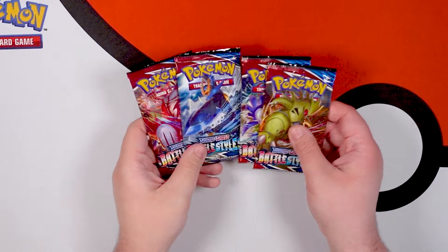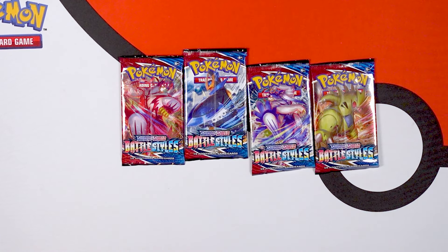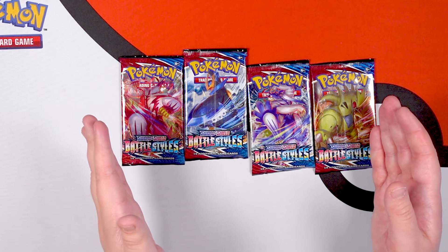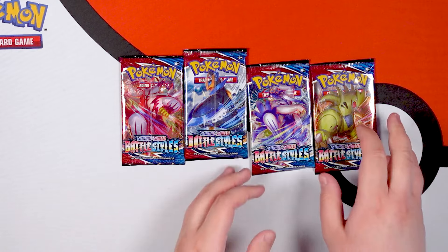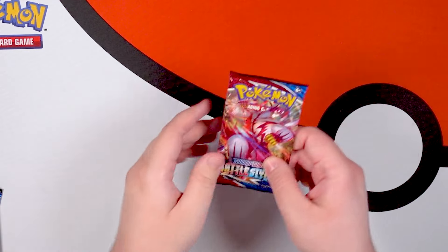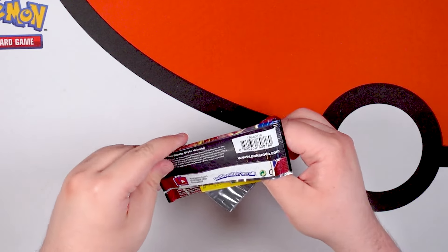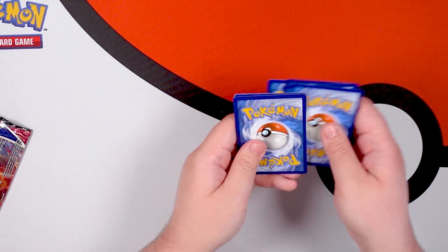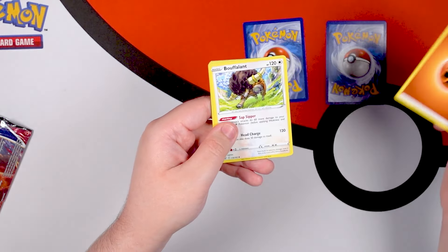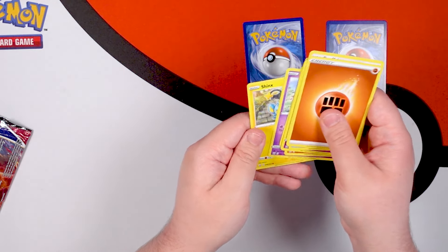Booster boxes take a long time, so I'm going to steal a thing from Max Mofo and do a Mega Pack of all four pack arts from the set. I'll open them up, take the rare out, put it to the side, and after we go through the rest of the cards we'll do one Mega Pack of all the rares. I don't know if he came up with it, but Max Mofo is the person I found that from, so I'm giving him credit. Fighting Energy, Bouffalant, Crawdaunt, Grumpig, Yamper, Lickitung, Roly Coly, Espurr, and Shinx.